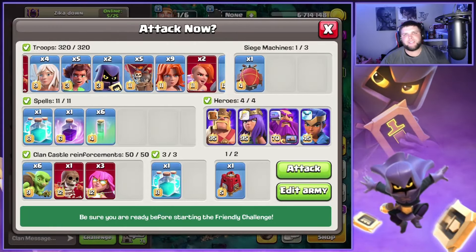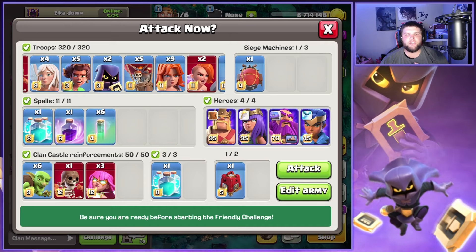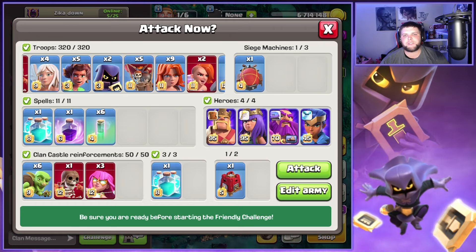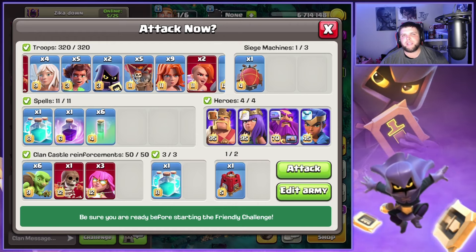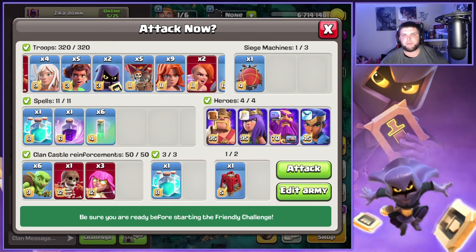What's good? Welcome back to the channel guys. In today's video we're gonna be covering an attack using the new hero equipment, the spiky ball, with my man Smacks from Zika, using this Sarch root rider smash attack and picking up six triples in legends league. We're gonna break down these attacks for you guys, make it super simple where you guys can use this, and the link to the army will be down in the description below.